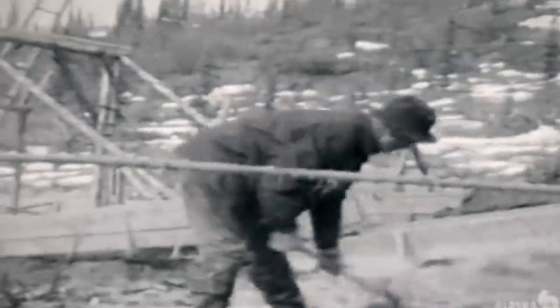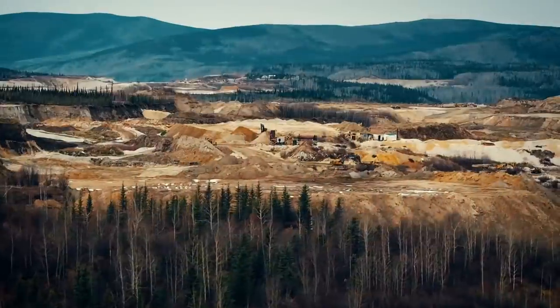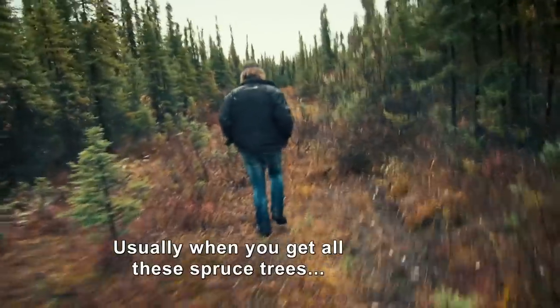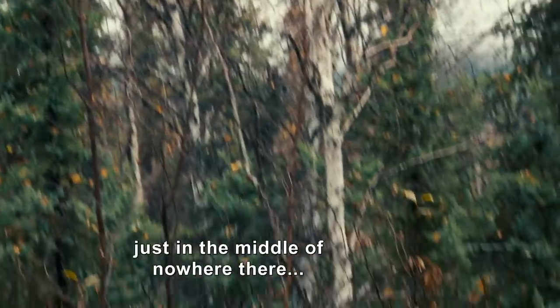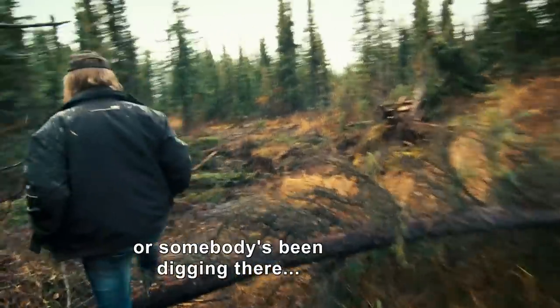Since the 1890s, miners have left their mark across Paradise Hill. The remains of their mine works could point to where the best gold was found. Usually when you get all these spruce trees and you see a little patch of birch trees just in the middle of nowhere, that usually means that somebody had a shaft there or somebody had been digging there.